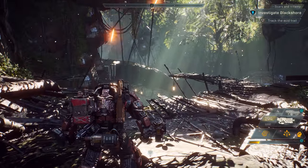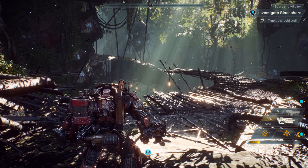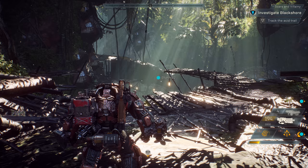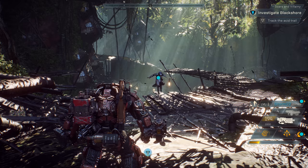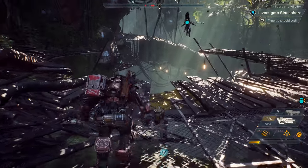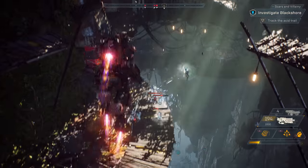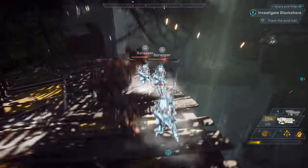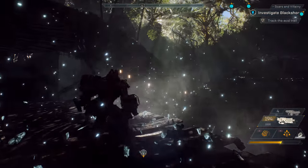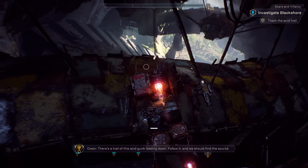Missions can be joined in progress through Freelancer reinforcements. Our fourth squad member, Catherine, is about to join us. Catherine joined us in the Storm, a glass cannon with powerful elemental attacks and light armor. Catherine was taking a nap at launch, and while all her friends are level 30, she's only level 1. But that's okay, because in Anthem, friends of any level can play together to earn experience and great rewards. There's a trail of this acid gunk leading down — follow it and we should find the source.